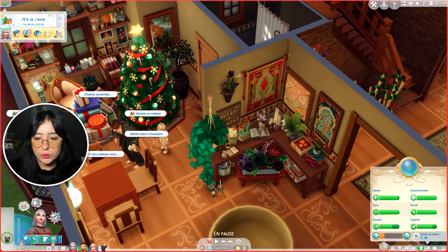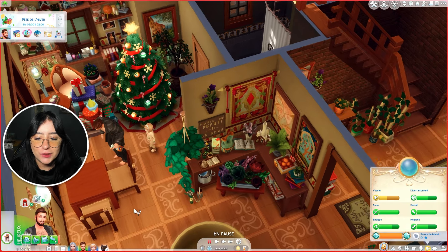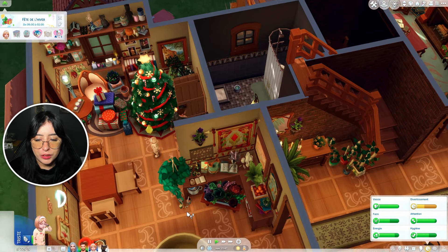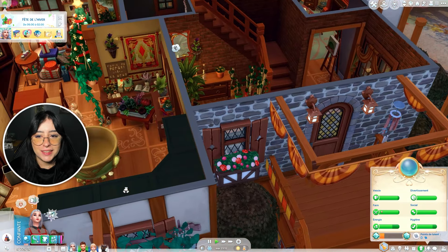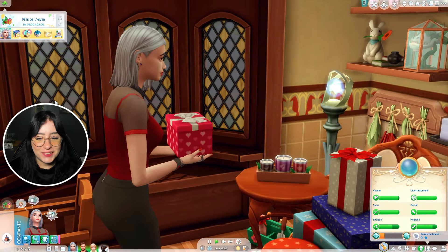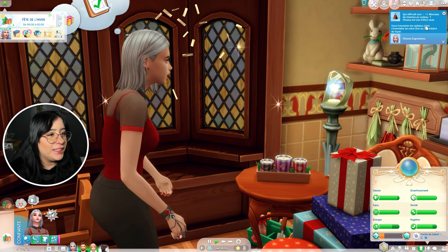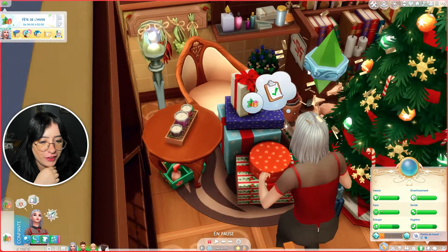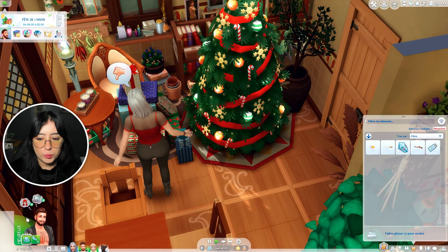On va regarder le contenu d'un cadeau. Les sims bienveillants aux proches sont trop intègres pour regarder en avance le contenu d'un cadeau. Il va aller aux toilettes pour ne pas le voir. Otsana va regarder le contenu d'un cadeau — elle l'a récupéré ? Elle a juste regardé, et elle est triste. Qui offrirait ceci ? Un morceau de charbon ! Otsana est loin d'être ravie. Quelle horreur, heureusement que ce n'est pas la petite qui l'a ouvert. Le charbon est dans l'inventaire du foyer.